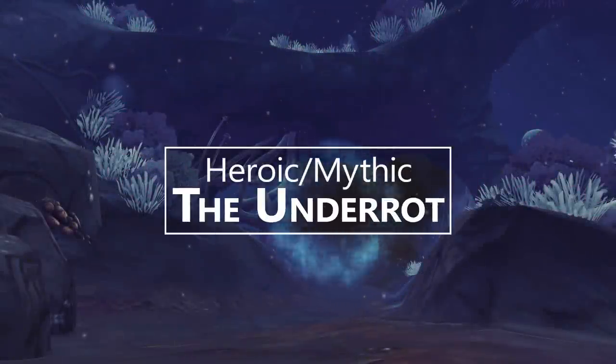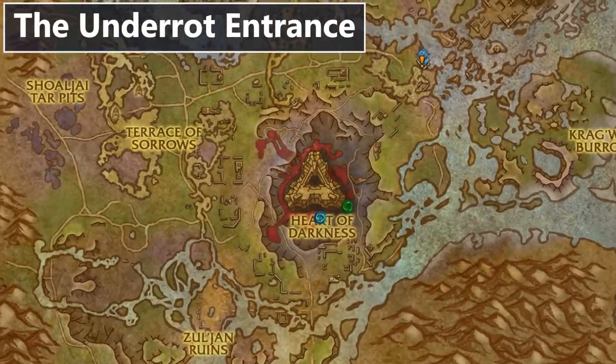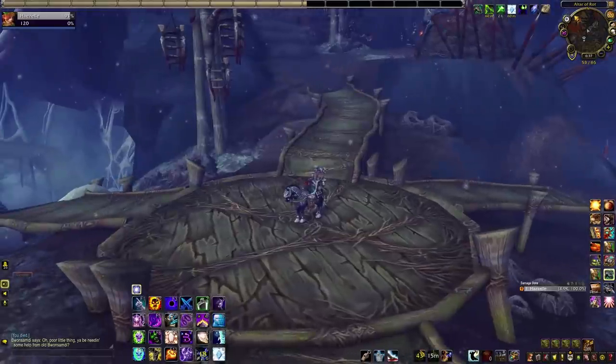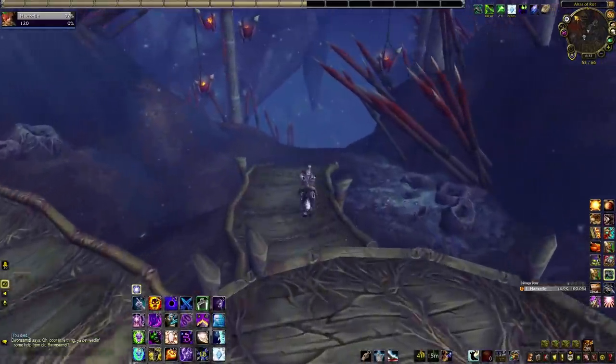Hi! I'm Hazel, and this is a guide to the bosses of the Underrot dungeon of BFA. The Underrot entrance is found here in Nazmir. If you're looking for it and feeling lost, find this four-way platform in the Heart of Darkness and follow the south path down.